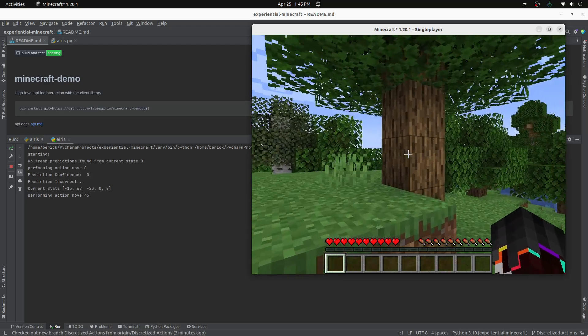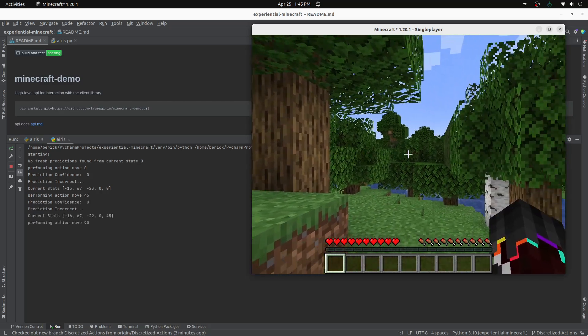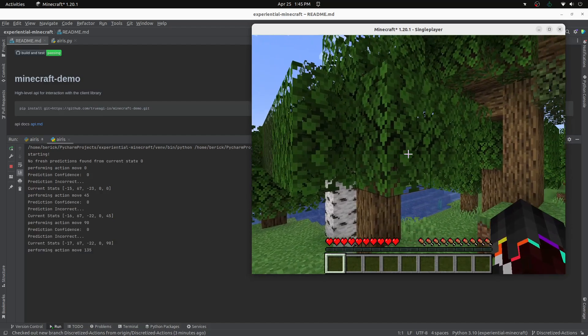The inputs to the agent are the X, Y, Z coordinates, the pitch and yaw of the player, and an 11 by 11 by 5 grid of the names of the blocks surrounding the player.